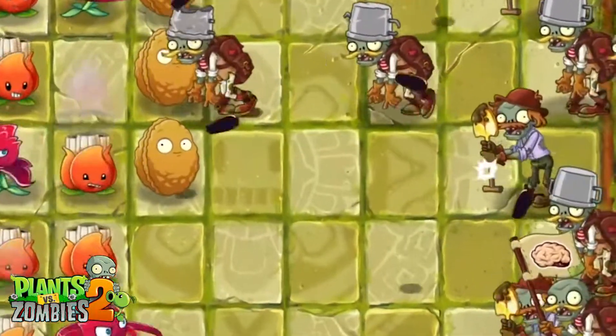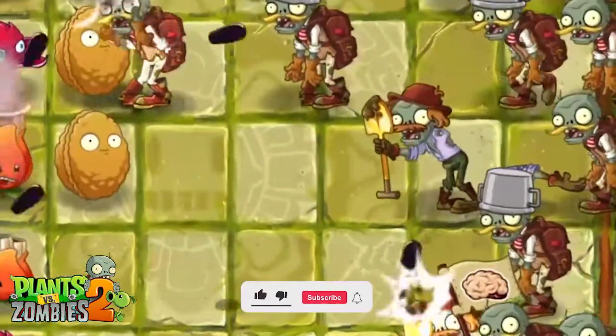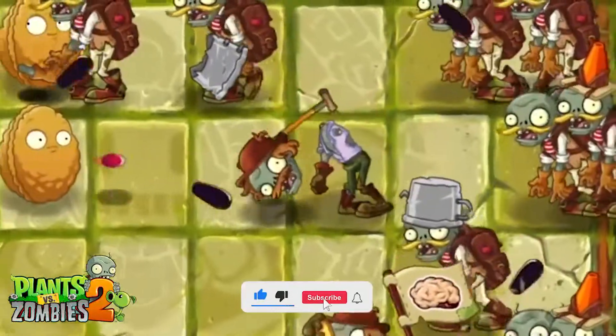Lost City Day 5 — Plants vs. Zombies 2 overview. Level type: Special Delivery. Difficulty: Easy.